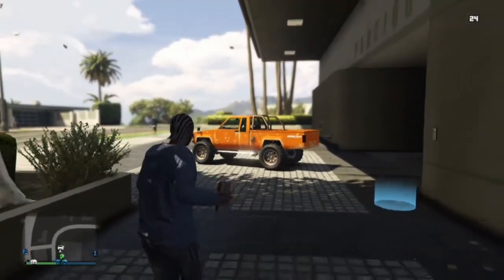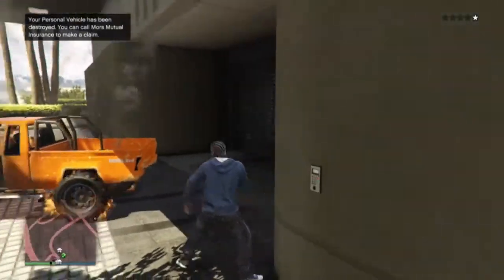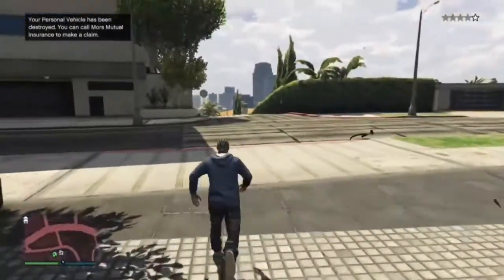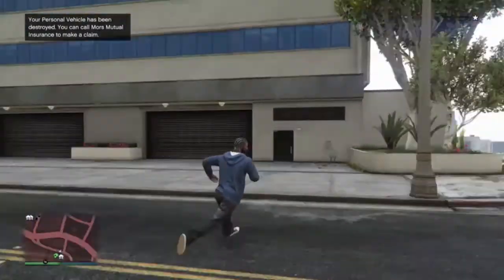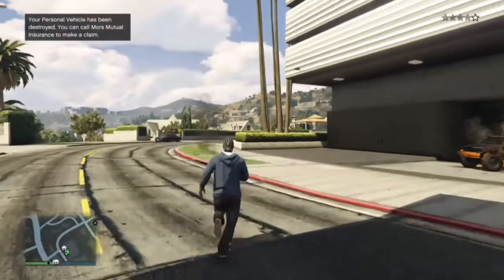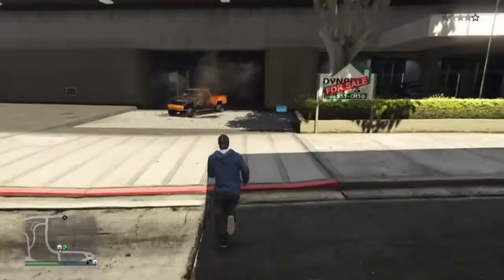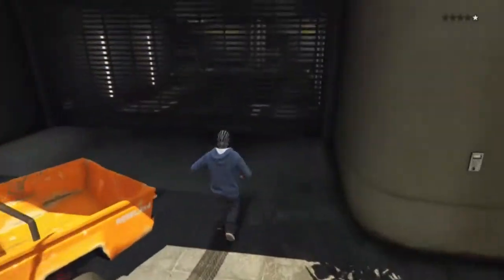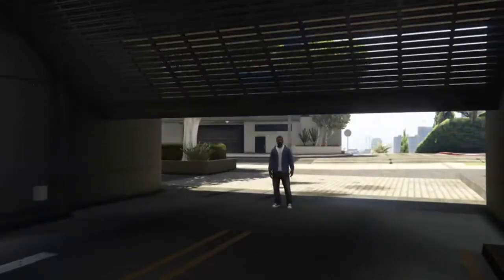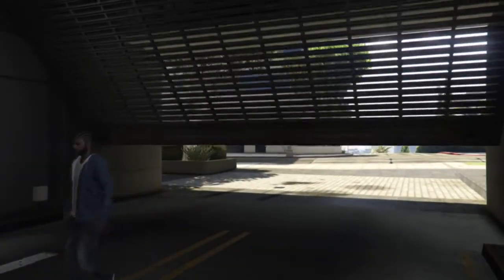The reason we want to destroy these is because it will make this glitch a lot faster. If you can make it back into your garage, grab another one and destroy it. Keep in mind you want to keep one of them to drive to the pay and spray. We're going to go back into the garage, wait for the cops to get off us, and get inside that Karen rebel.